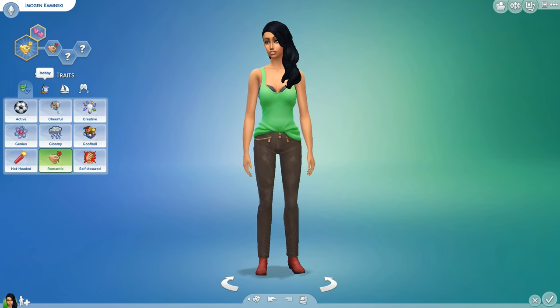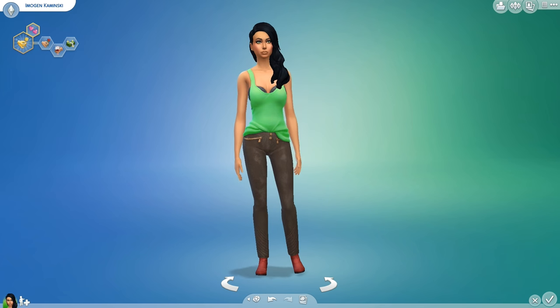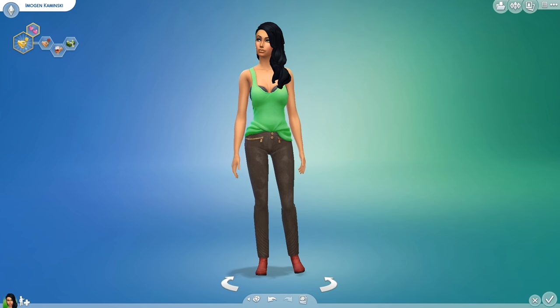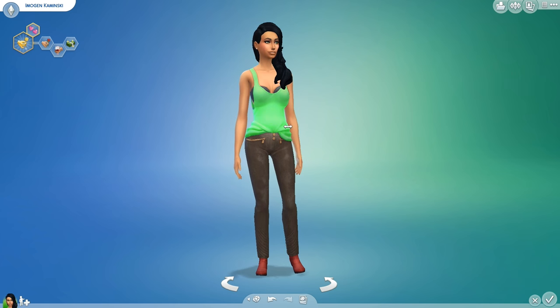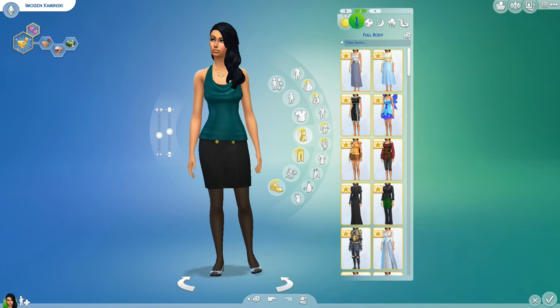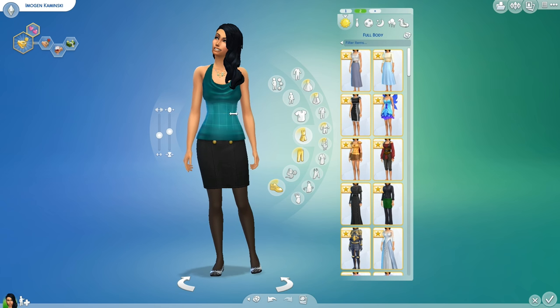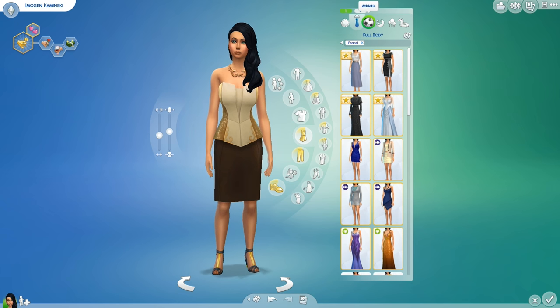Meet Imogen Kaminski — she is our Black Widow, the lady we are going to be doing this challenge with. I didn't want her to be cute or anything; I wanted her to have quite a sly, evil type look, and I hope I've achieved that. Because let's be honest, she's not that nice of a person — she's going to be cheating on and killing her husbands. I hope I've achieved that sly, evil look. She's materialistic, she's a snob, and yeah, I really like her.